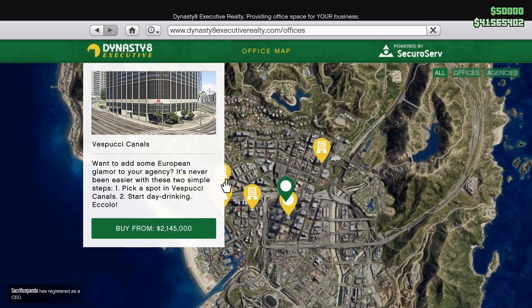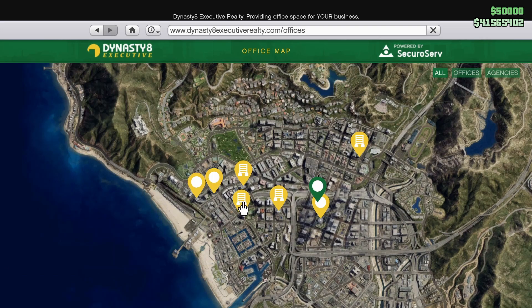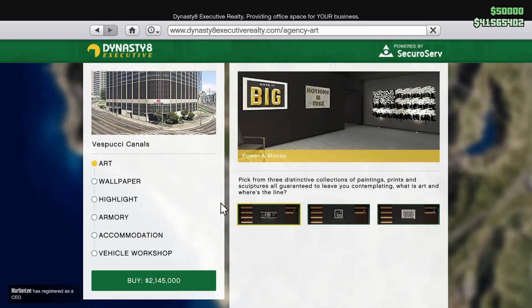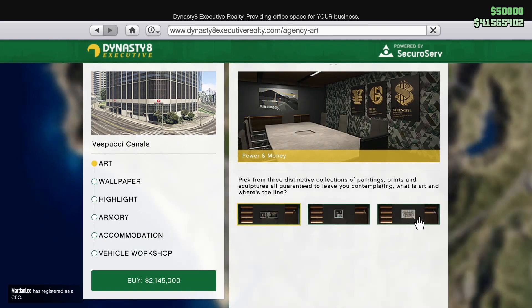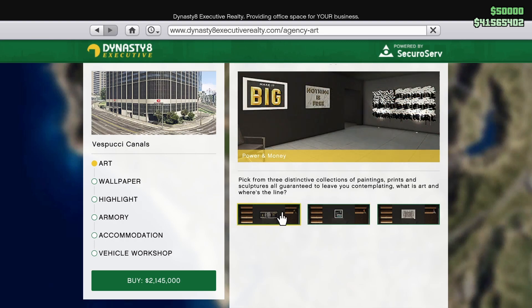...or the Vespucci Canals one. I'm just not sure which one I want to pick. I personally find myself driving past here all the time, so I think I'm going to buy the Vespucci Canals one. We have a few different options here: Strength, Loyalty and Respect, Nothing is Free, Make it Big.